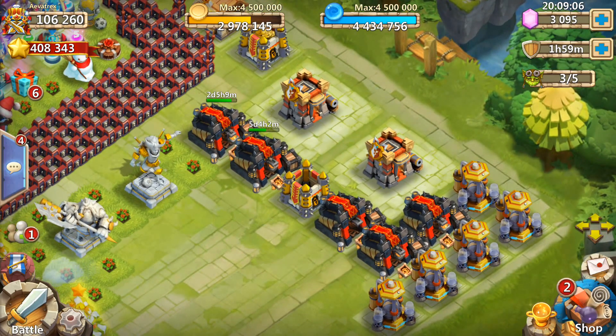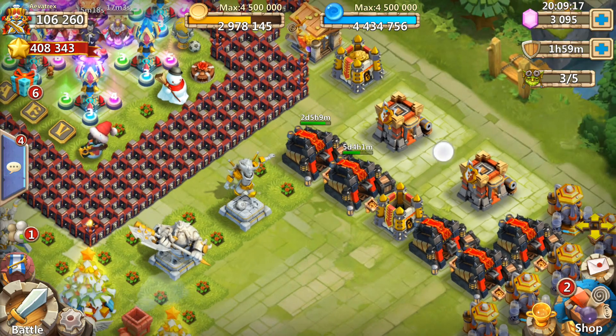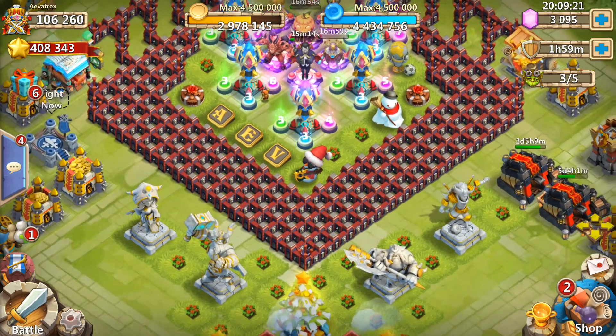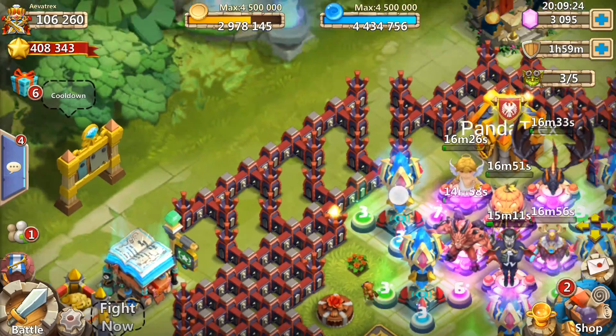Essentially what's happening is Pumpkin Duke is proccing — and let's be honest, that Pumpkin is 9/9 — so you get a 9/9 Pumpkin Duke proccing, then all of a sudden you get a Maltanica proccing, which is going to take off all of these walls, which then leaves the pathing here totally useless.